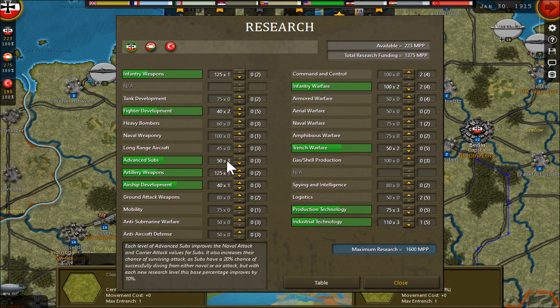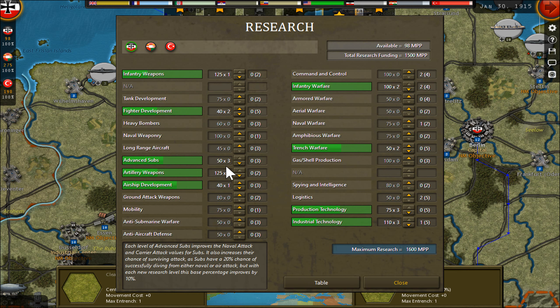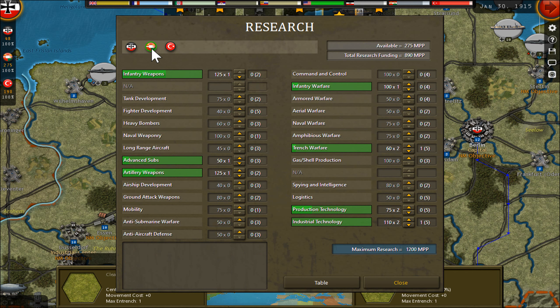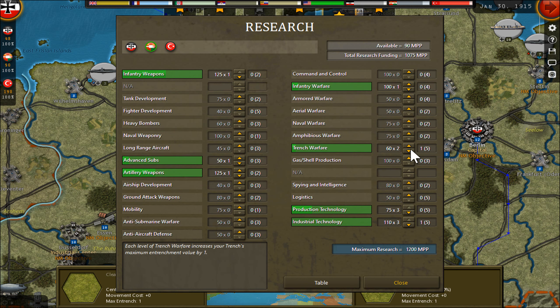I'm already maxed out on submarines. I can push a little more and get up to 100 more. Trench warfare — I would say defense, it's maybe victory. Austria needs more money and cheaper rebuild and more trench warfare. Ottomans also need more money and more trench warfare.